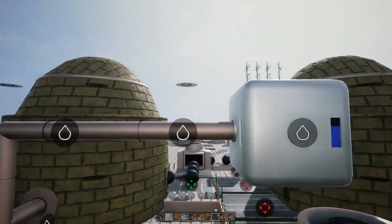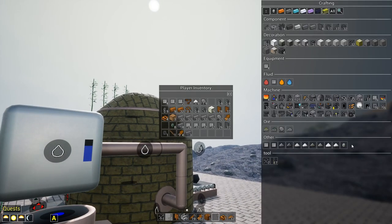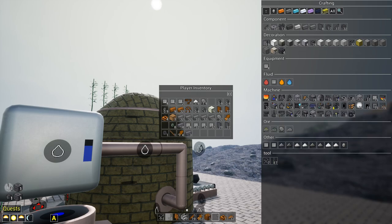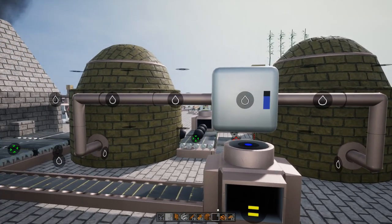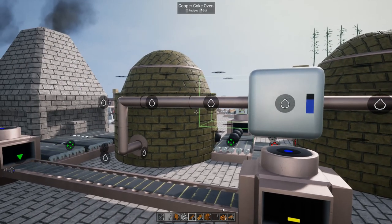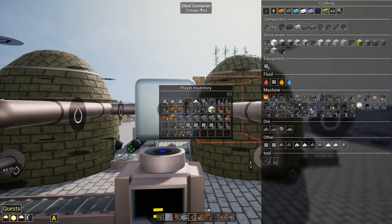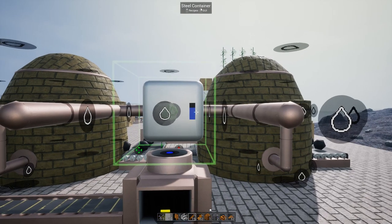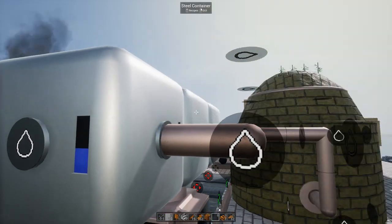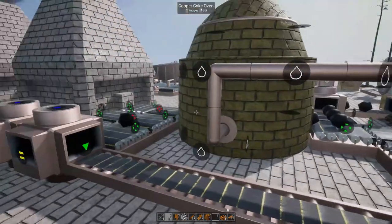That one's full too. Yes, creosote is going to be an issue. I think I might have to make a couple more of those — relatively cheap, three plates each. Then get some pipes. One, two... one, two. Once those are done, one two. These are going to absolutely fill up with creosote. Looks like they equalized too, good — so we have plenty of room, this is going to keep on going.